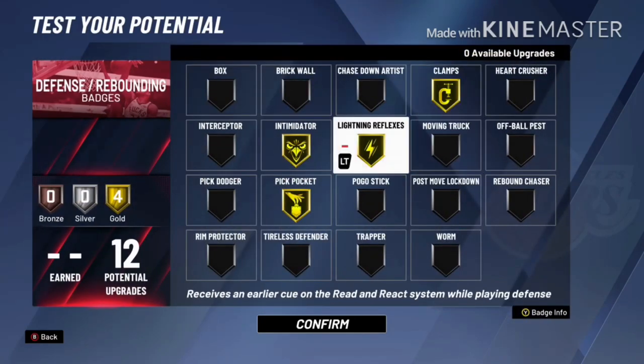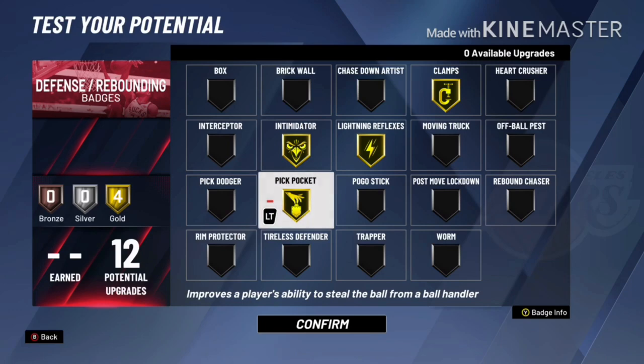You're a point guard — you play on the perimeter. For defensive badges, get gold Clamps and gold Lightning Reflexes, because a little indicator shows you which way they're going. One Pickpocket so you can steal the ball, and then Intimidator, which lowers the opponent's attributes in front of you. That's what I'd recommend for these defensive badges.